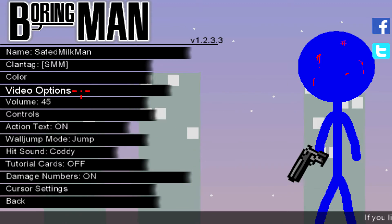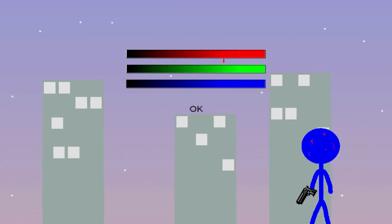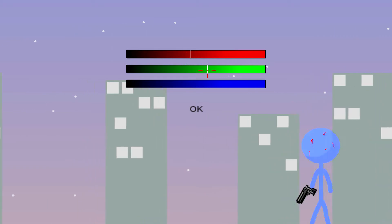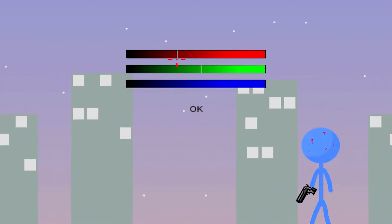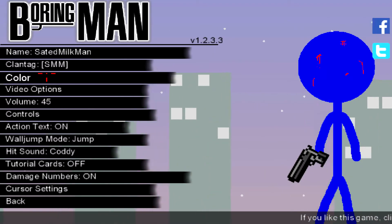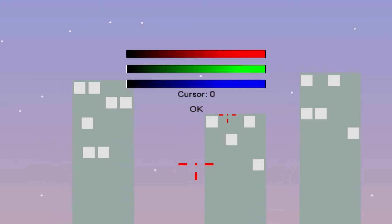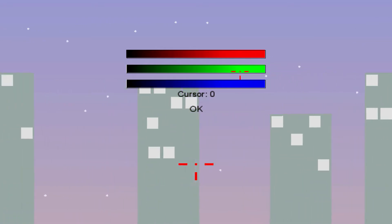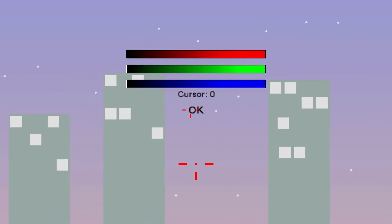So I'll just start off with the options. You get to name your character, obviously. You can choose what color you want from the color bar — so if you wanted a really wacky color, just red, pink, or whatnot — but I like mine just blue. You can also change your cursor settings, so if you want a really vibrant one, just change your settings accordingly, and then it gives you a little preview. I have mine pure red.